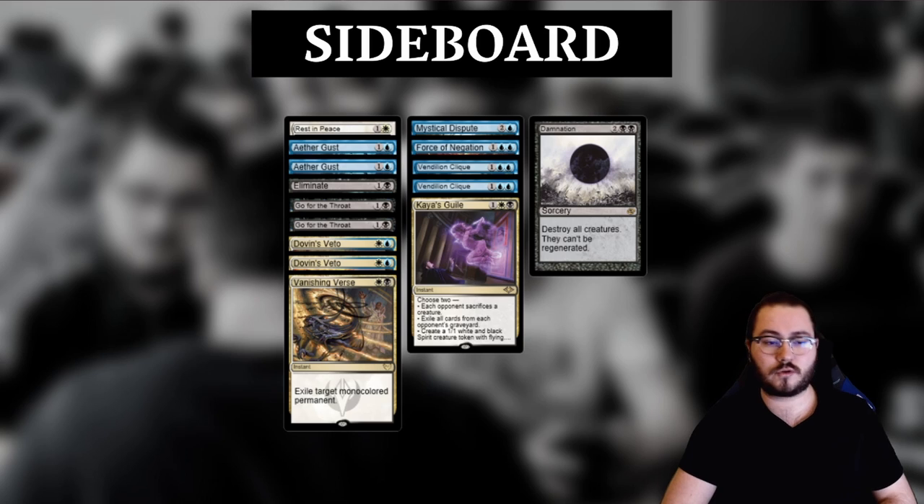Vendilion Clique is my go-to anti-control, anti-combo, anti-big-mana threat, and can probably be replaced with Mentor or Teferi, Time Raveler if you prefer those. However, I think Clique is better. As for Damnation, I like at least one Sweeper in the 75 and would possibly play another. Having a powerful reset button to draw toward against creature decks is important. In my first iteration of this version of Esper with 0 Sweepers, it felt pretty bad, and I wouldn't go back to 0 again.